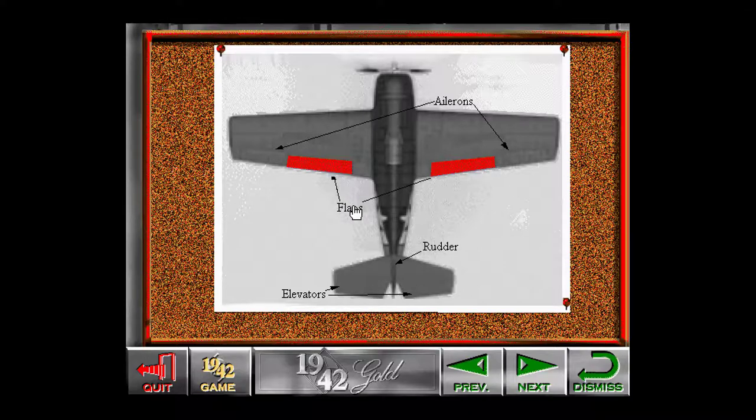These are the flaps. They are extensions of the wings and may be extended or retracted at a pilot's option. When extended, the flaps tilt downward, increasing the plane's lift and decreasing its speed. Extending the flaps allows the plane to fly at reduced speed without stalling. In the game, the flaps are extended and retracted using the right and left bracket keys.